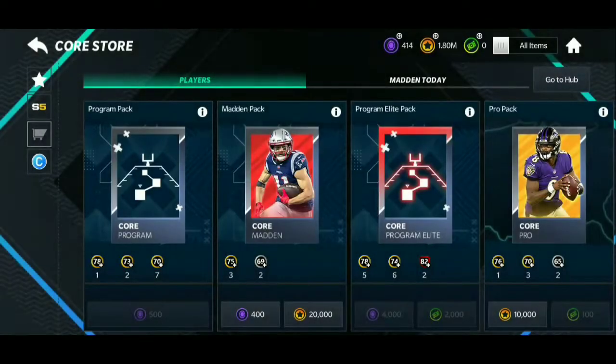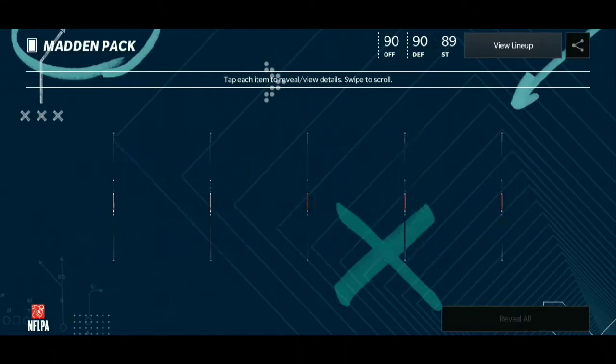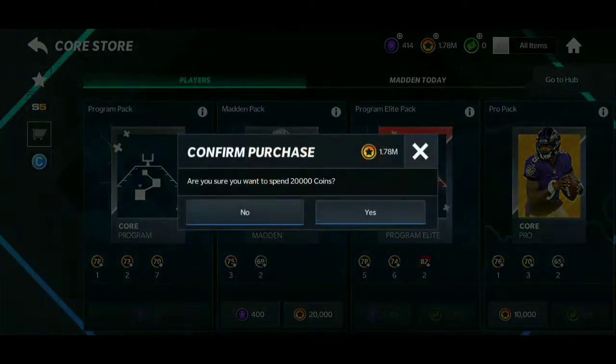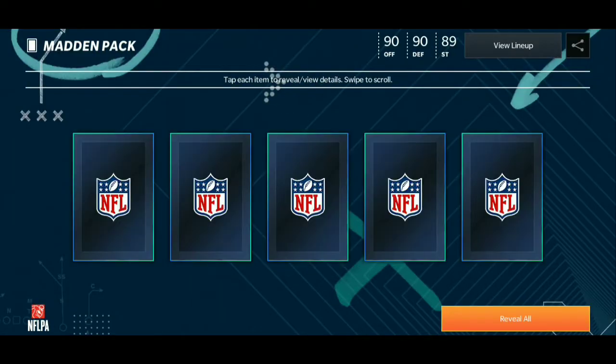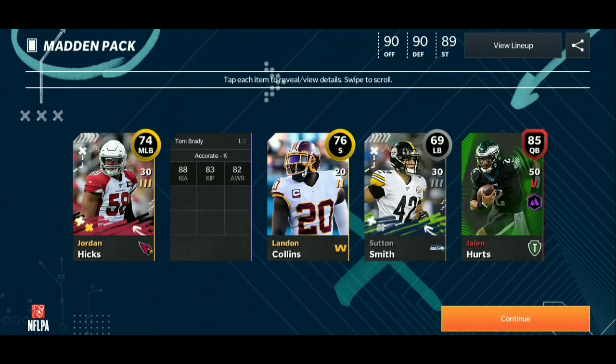Estimate 1 million coins of Madden packs. I didn't feel like doing that because it would have just been me opening all these packs off camera and then opening them all again on my bench — that would have been double the work for me. So we can just do it right here. Hey — two elites! We got an 87 punter Tom Brady and an 85 quarterback Jalen Hurts.